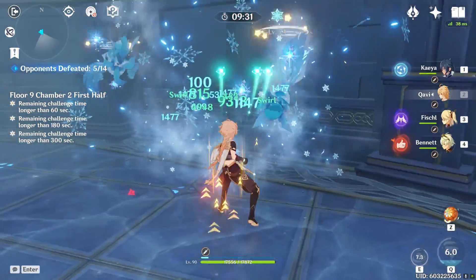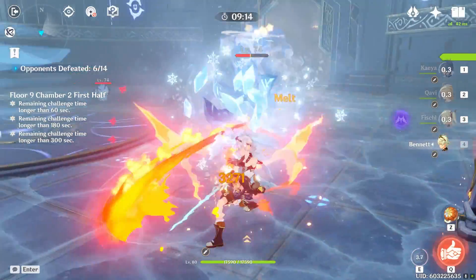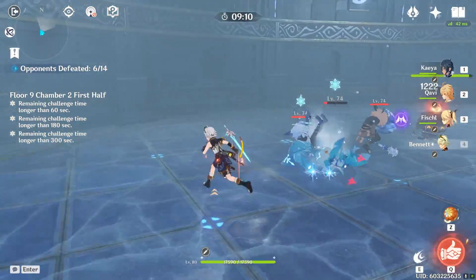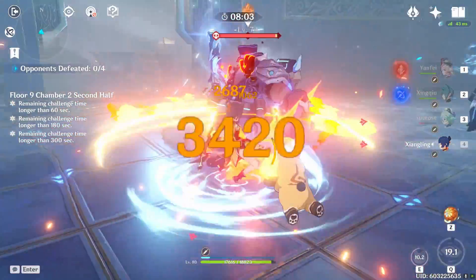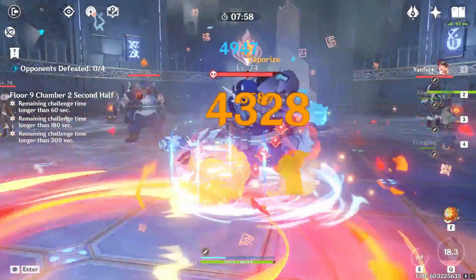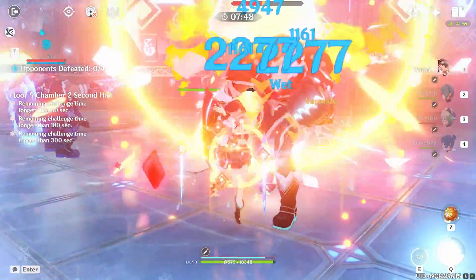Ideally you want to swirl Pyro, Hydro, or Electro because these Whopper Flowers have Cryo resistance. That's also why I don't have Kaya built as a Cryo DPS on this floor. For the second part of this chamber, go for the guy with the icicle crystal underneath him. With Yanfei it's easy because you pair her with Xingqiu and you can just melt through them, triggering Vaporize.